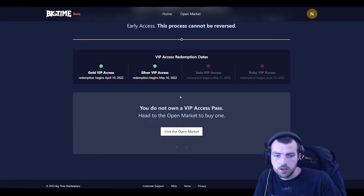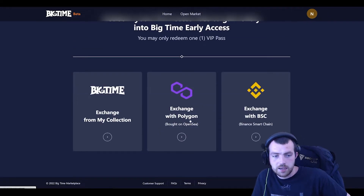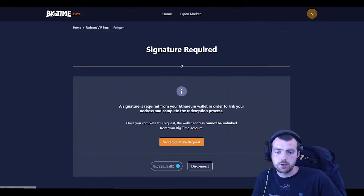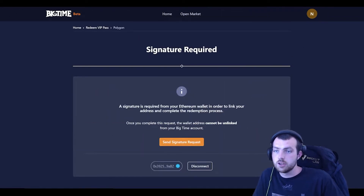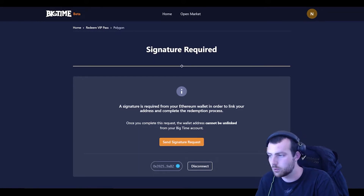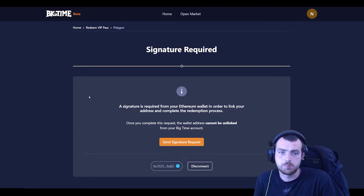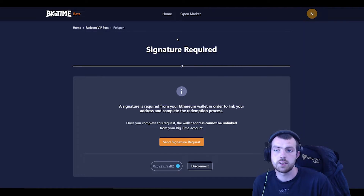You could have a pass from the game. Silver redemption actually opened up last week and Jade opens up in about two weeks. If you have one from OpenSea you'd go about it a different route — whether you have it on Big Time's exchange on Polygon or in your Ethereum wallet. All you need to do is send a signature request, which will redeem the NFT. That NFT is actually burned into the game, and once it's burnt you obviously can't get it back.